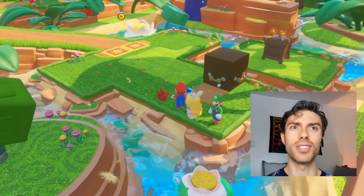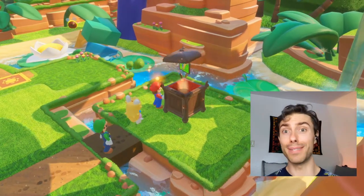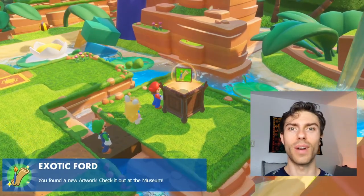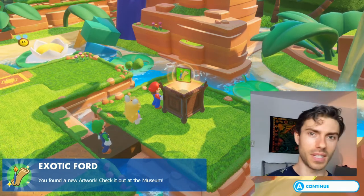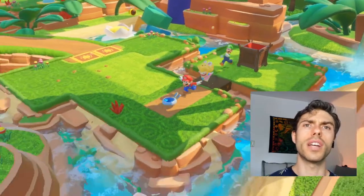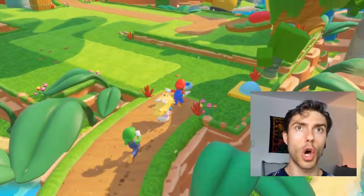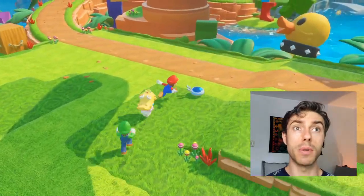Okay here's a box we can push. First item! Maybe it's a picture of Rabid Peach taking a selfie. Let's see... Some artwork. We can check that out at the museum. Or maybe not — you guys know how I feel about the museum.